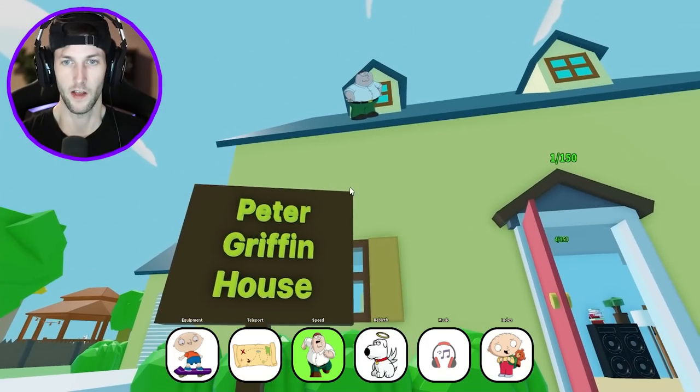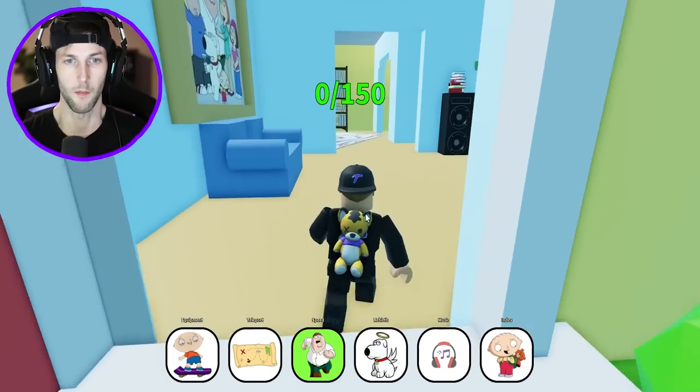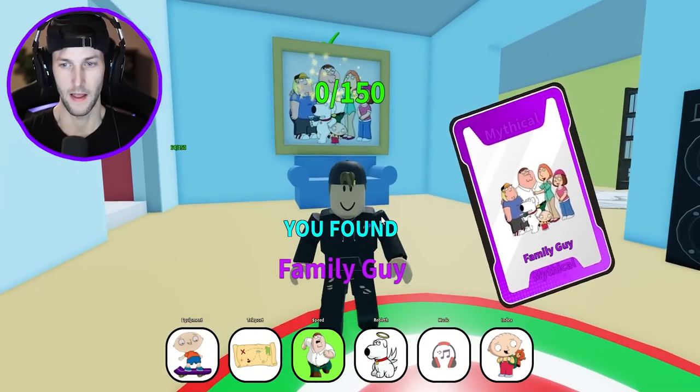Let's start by going to Peter Griffin's house. He is standing on the roof, ready for us to unlock him. I'll be there in a little bit, Peter. Lois Griffin, Peter's wife, is the very first one. Let's go, dude. Family Guy.